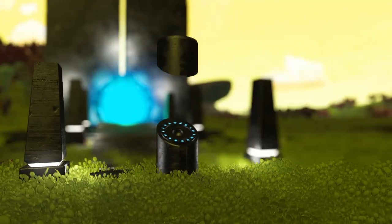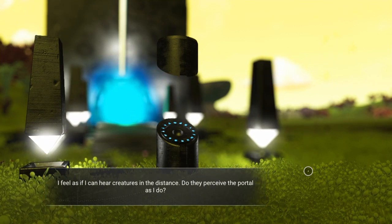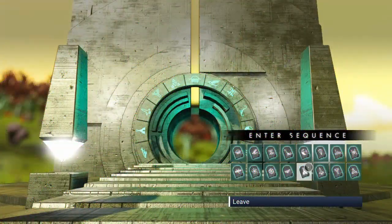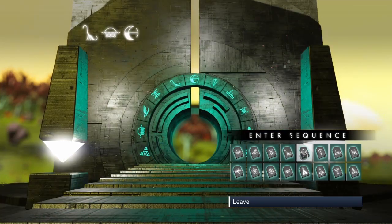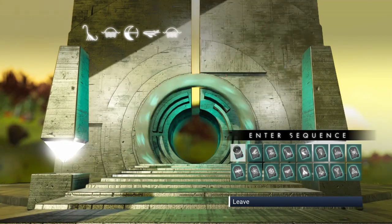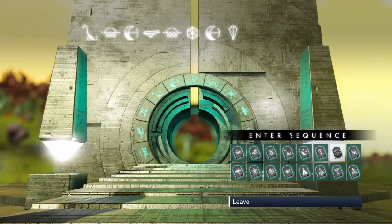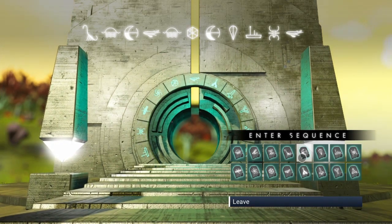Let's interact with the portal and activate it. Sweet. Now I need the portal code — we need a Diplo, a Sunset or Jalafash, one of these eclipse things, a whale, another sunset, a gem or voxel, an eclipse, a waypoint, a boat, a battle, a whale, and then an eclipse. That should do the trick.